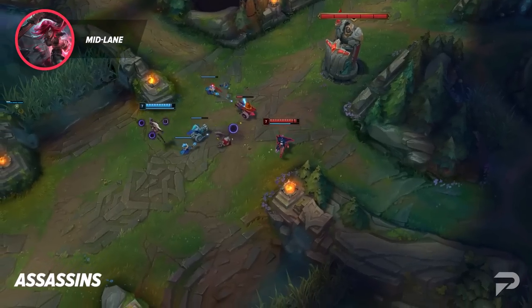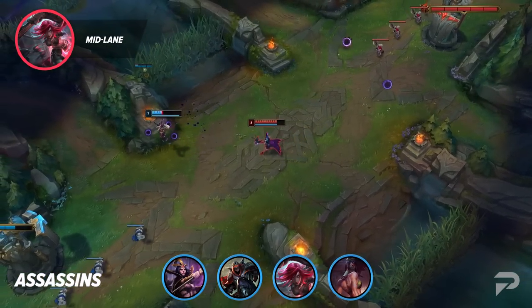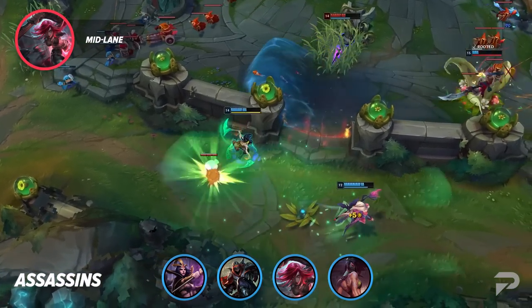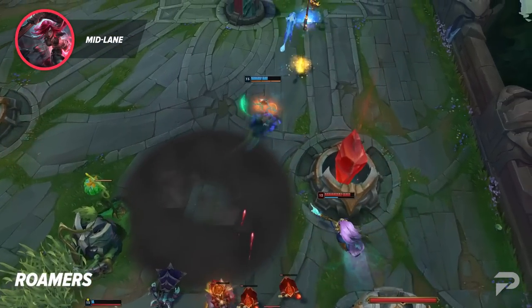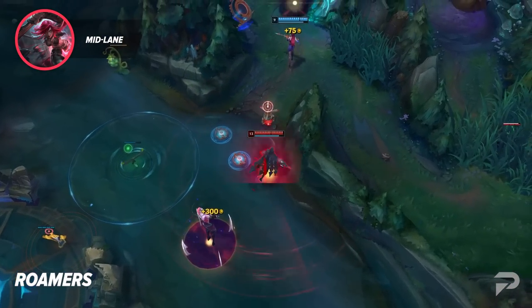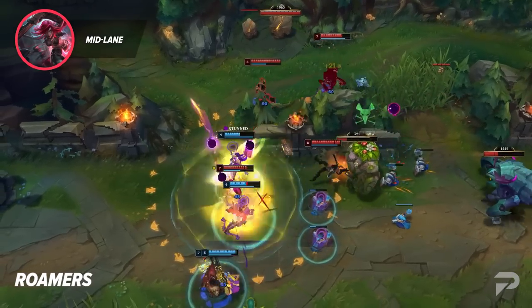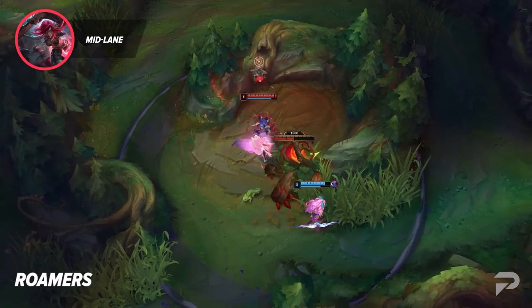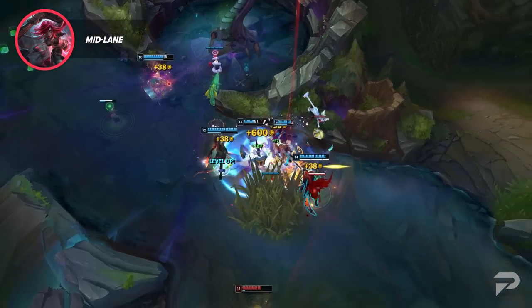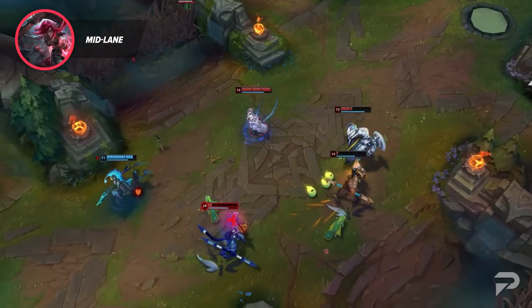Next up we've got our assassins — champions like LeBlanc, Zed, Katarina, and Akali that are looking to dive into the enemy team and eliminate a priority carry as soon as possible. They offer high damage early games with great mobility and insane burst. If you're a fan of ninjas and stylish outplays, you'll love assassins in the mid lane. Last but not least we've got our roamers — champions like Talon, Qiyana, Twisted Fate, and Taliyah who enjoy running around the map and using their leads to win elsewhere. Whether you pick Talon for his wall hopping or Taliyah for her wall riding, all of these champions are going to satisfy your wanting to impact other lanes. There are even more subcategories in the mid lane, including strong AD fighters like Yasuo or Renekton, hyperscaling AP champions like Kassadin, or something in between like Yone. No matter what you decide to choose, all mid laners will impact the map in their own way.